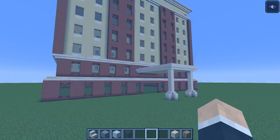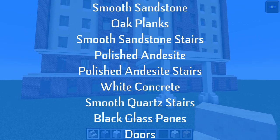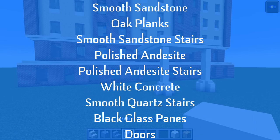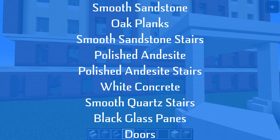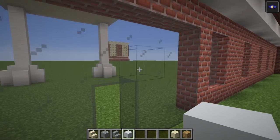Let's get started right away with the materials you are going to need: smooth sandstone, oak planks for the floor, smooth sandstone stairs, polished andesite as well as polished andesite stairs, and you will also need white concrete. That will be all for the materials for now. Again, we're going to need a lot of materials in this part, so just be ready for that.